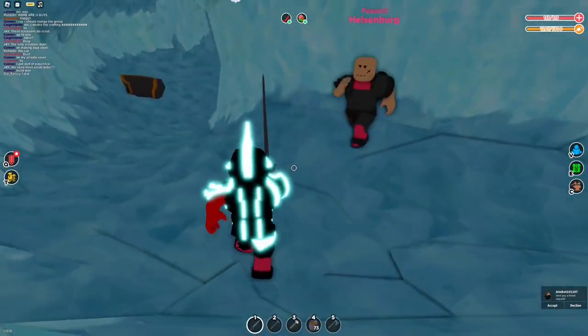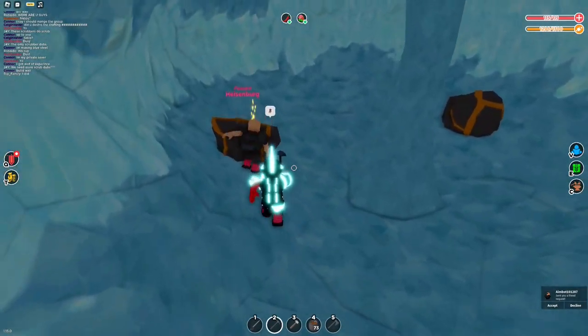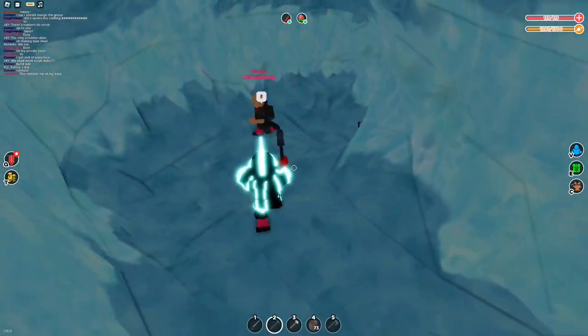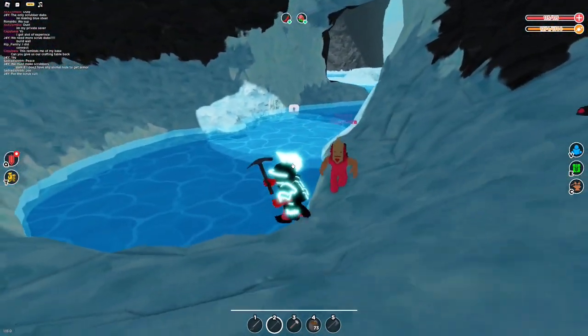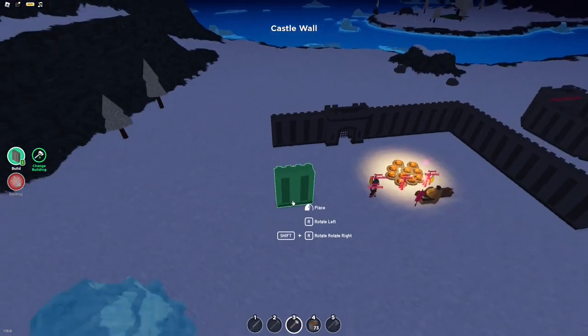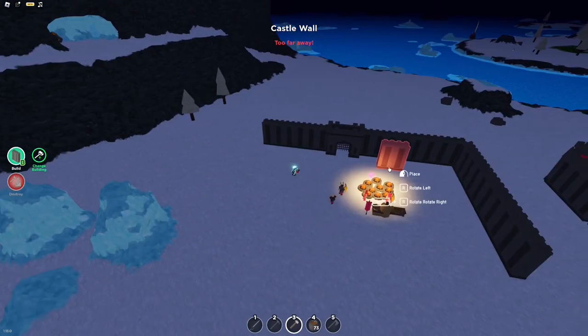Alright, so we're just making our way down this cave. We found some gold here — that's pretty nice. Look at all these people following me. Now how do we get out? The cave island is looking insane. Alright, so we're just gonna finish up this build and get this kingdom built. We gotta make a huge kingdom.